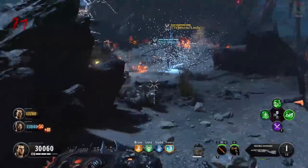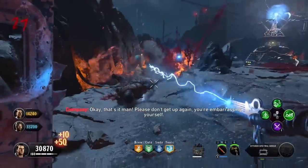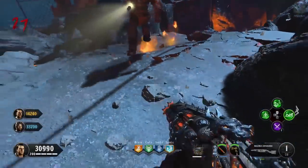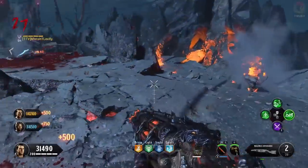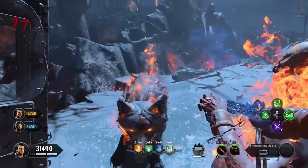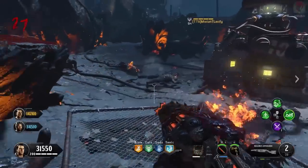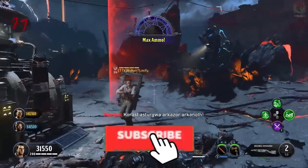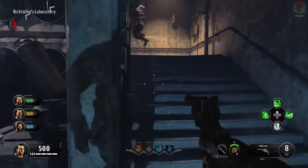Before we jump into the steps, if you guys find this guide useful I'd really appreciate if you click that thumbs up button. Before starting the game there is no real need for you to have any specific loadouts, but I would highly recommend that you use Takeo's Katana for the level 3 special weapon because it will save your life. The standard elixir setups that you guys would normally use, just go ahead and run those.